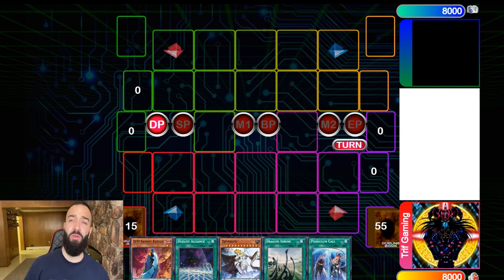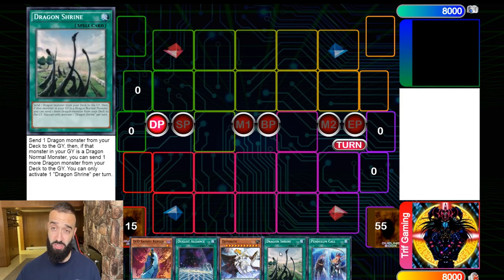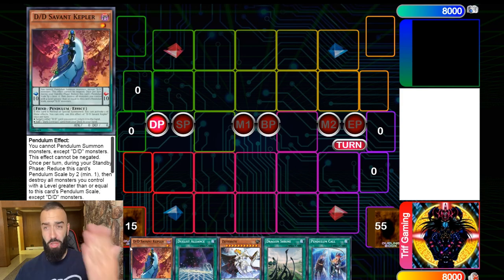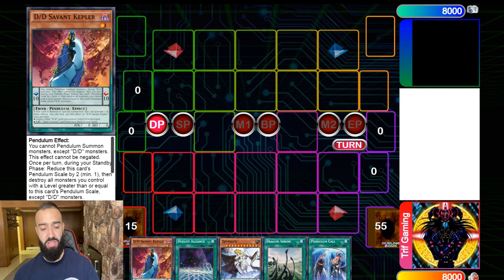I will not be playing 40-card pendulums anymore — I'll be playing this version moving forward. In my hand you'll see some new additions: Kepler, Zefraath, Dragon Shrine, and Pendulum Call. All of these cards have the same purpose — searching Servant of Endymion and watching your opponent cry.